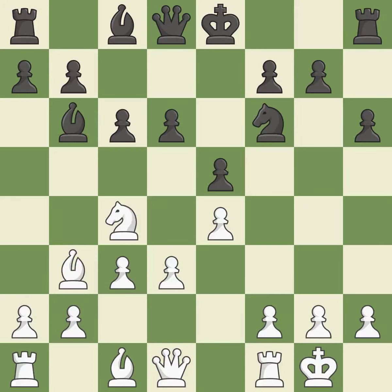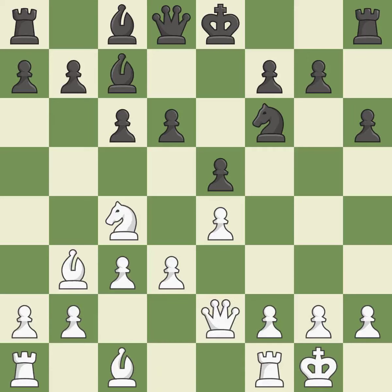The knight can now control more squares as a result. By developing a queen from its beginning square, this activates the queen. By developing a bishop from its initial square, this activates it.